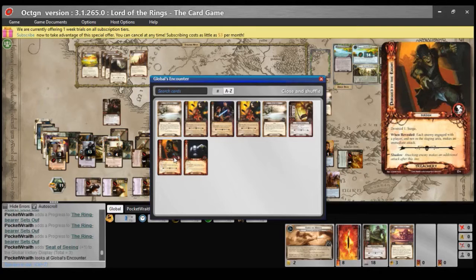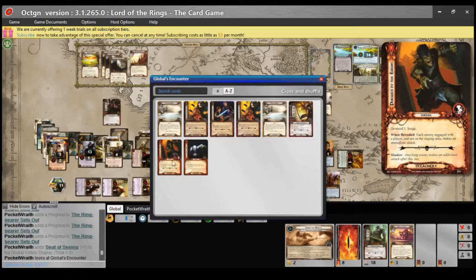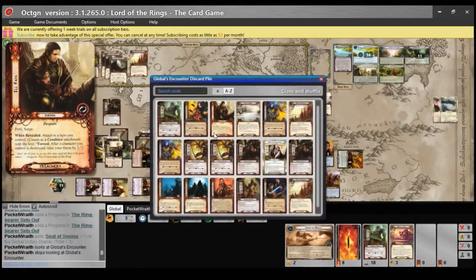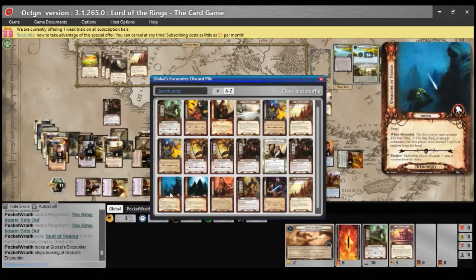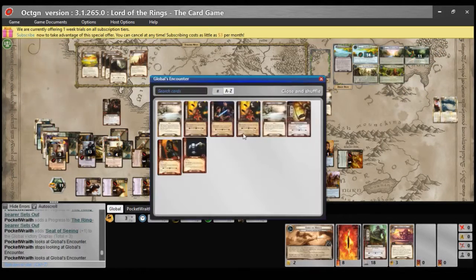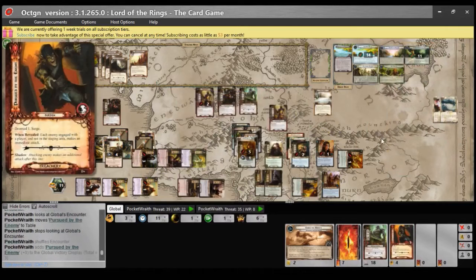I feel like Pursued by the Enemy is a pretty good choice to remove — I avoid the Doomed 1 and the shadow effect. Followed by Night could be bad but it doesn't have a shadow effect. Ill Fate — not that big a deal. The Ring Draws Them — not that big a deal. Overcome by Terror — not that big a deal. So Pursued by the Enemy is being removed from the game and from the campaign pool, going to the victory display.